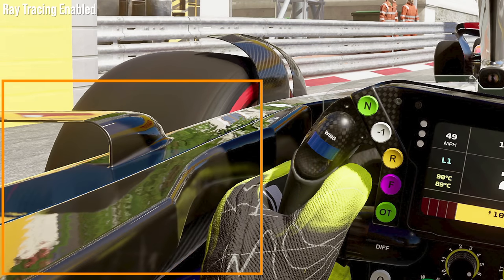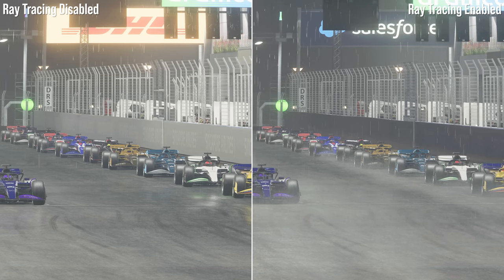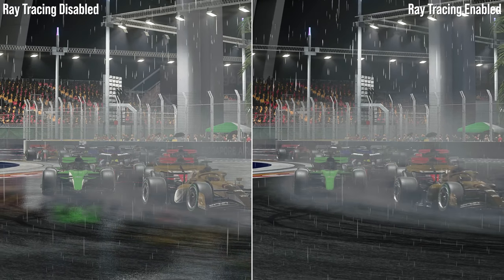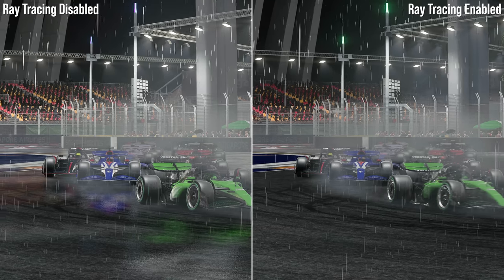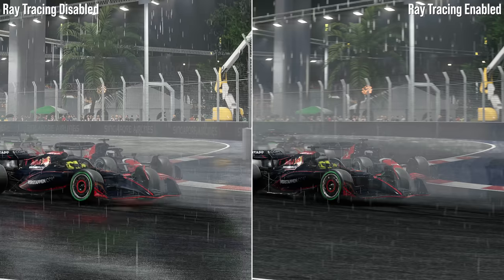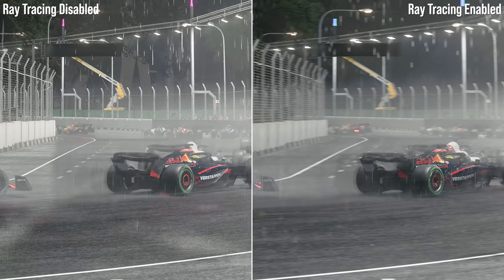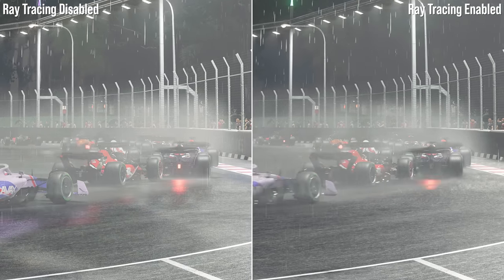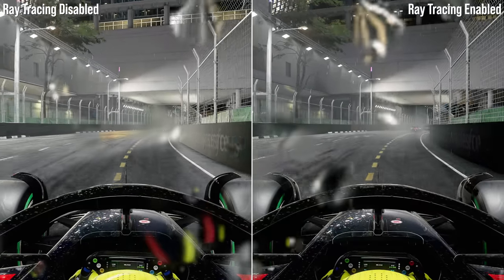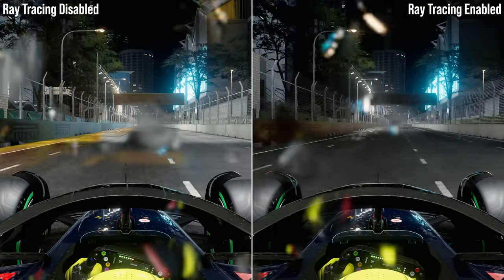The impact of ray traced reflections isn't always this obvious — the benefit is often in its subtlety, pushing for a truer-to-life result. In a night time race with heavy rainfall, the SSR method — essentially the PS5 and Series X approach during gameplay — produces a clear if often exaggerated mirror image on dampened asphalt. The problem is SSR doesn't factor in the way light hits the road surface and realistically refracts, diffusing the detail, creating an almost too crystal-clear reflection of the cars, roadside adverts and overhead signs.